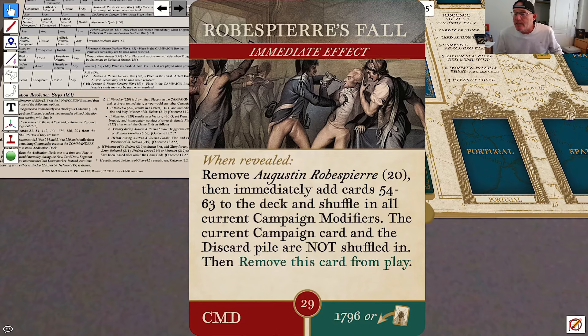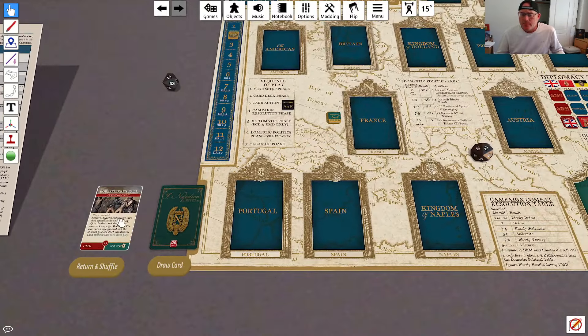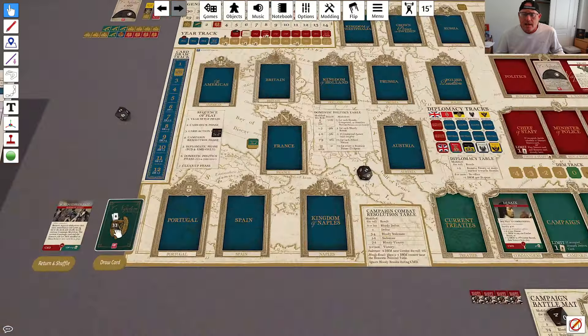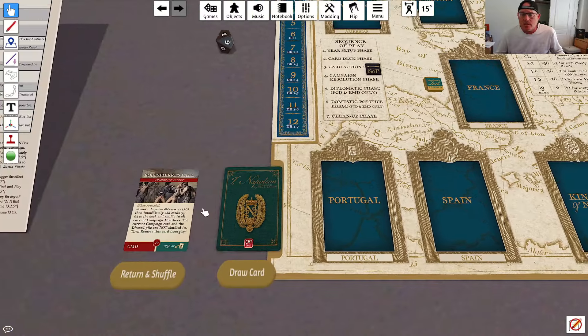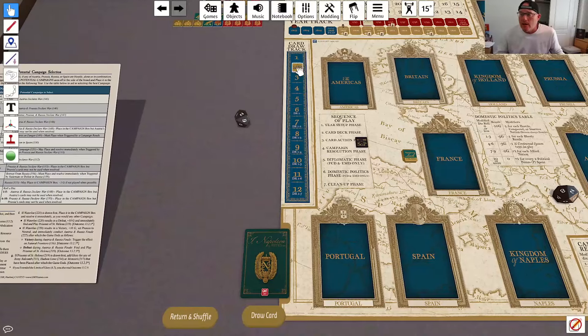Then I add cards 59 to 63 to the deck and shuffle in all the current campaign modifiers. The campaign card and discard pile I will not shuffle in. I don't have any campaign modifiers so I don't need to change those. This deck comes into play with card 29 or FCD. I'm going to go ahead and hit this — that's going to add all the cards to the deck and reshuffle it. The discards do not go into the deck. This card is removed from play. Card 29 is the one exception where you actually stop what you're doing, add all the cards at that exact moment, and then continue on. So we continue with advancing the card draw marker.